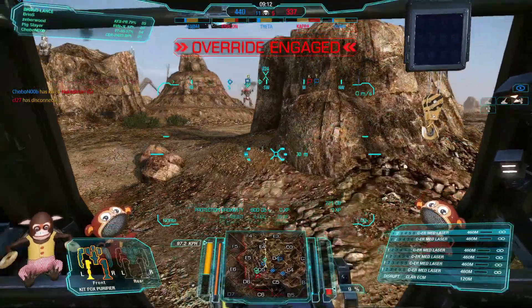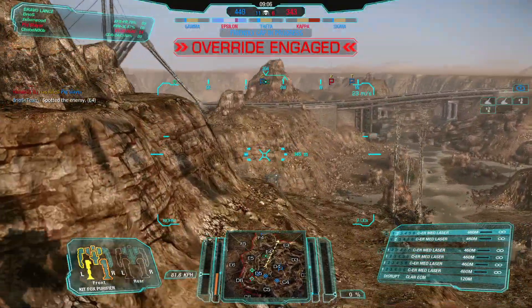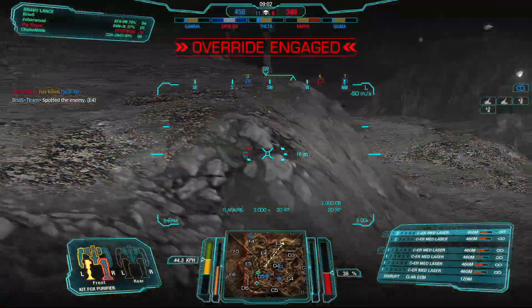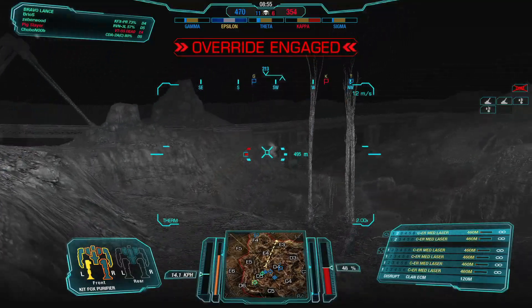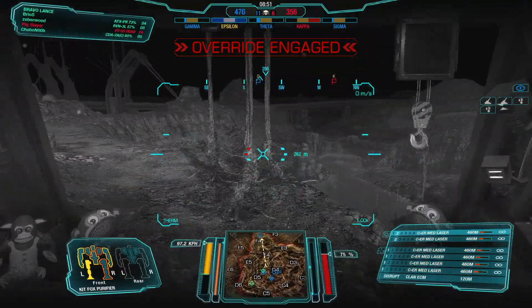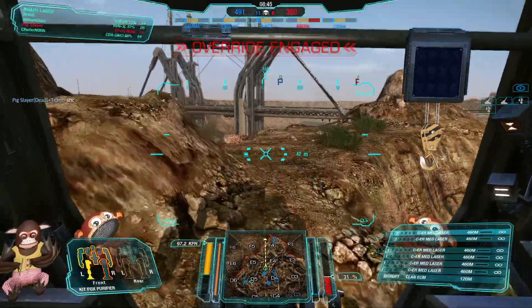11-5, last one. There's always a Shadow Cat. There he is — Eyeball Mark 1 spots him even despite his ECM. Heat vision gives you better contrast — eyeballs are the best sensors. I still have a bit of armor on my left leg so I'll be a bit more aggressive and lead the charge. Brave words for a man chasing the last mech 6v1, but gotta predict his movement. He's in Fox 4 with his leg open, and will probably head to the right towards Fox 3.